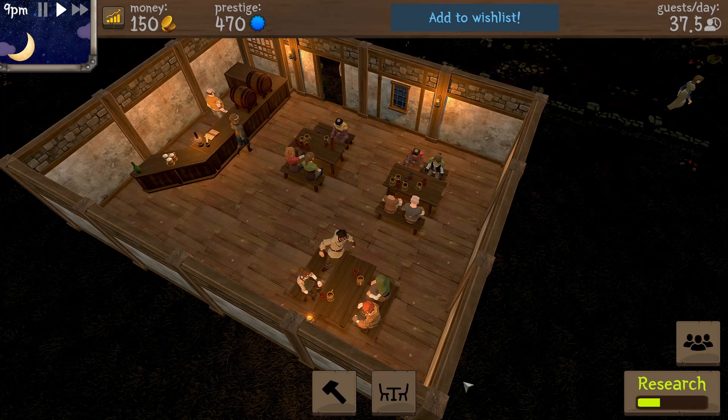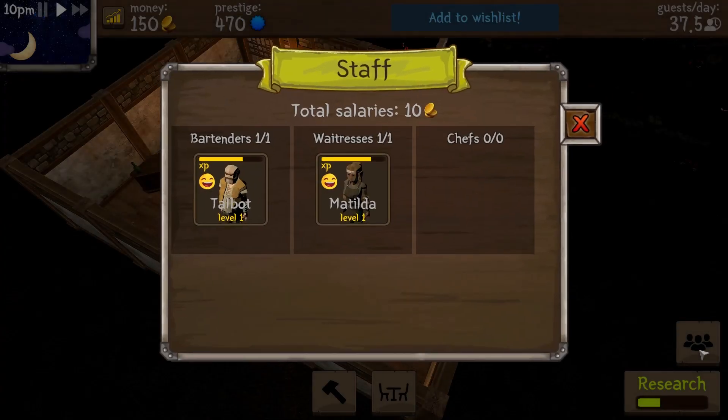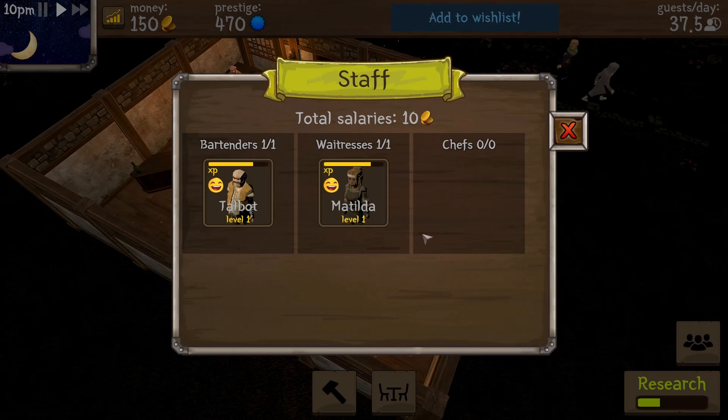We can build different things but we're not going to do that right now. We're doing good. I think they're still both very happy and I think that bar means they're gaining experience. It's now 10 p.m. — prime beer selling time. It looks like her level is going to go up to level two here shortly. I can speed it up but I don't really want to — I just kind of want to watch this go.